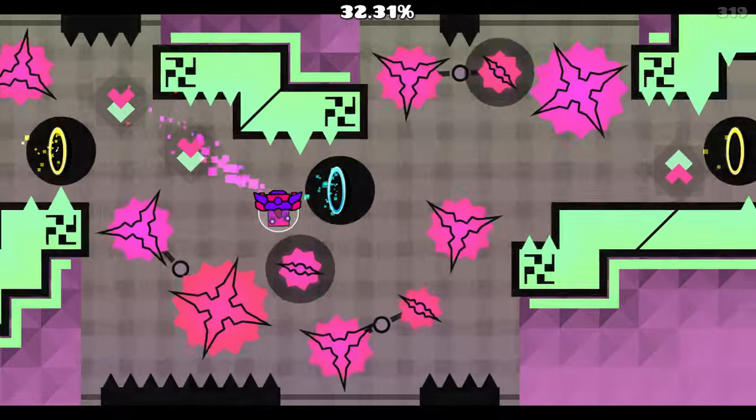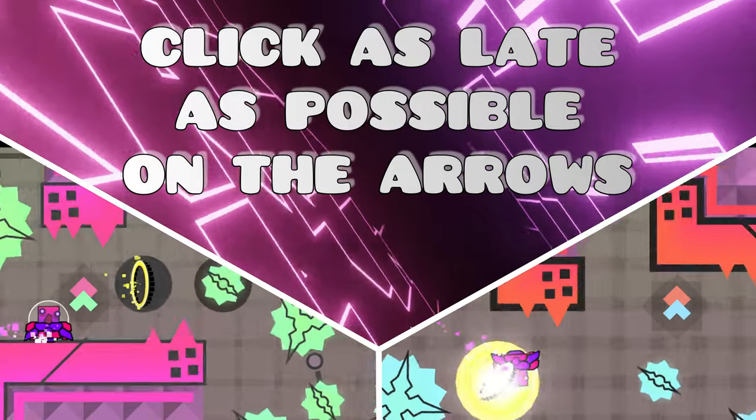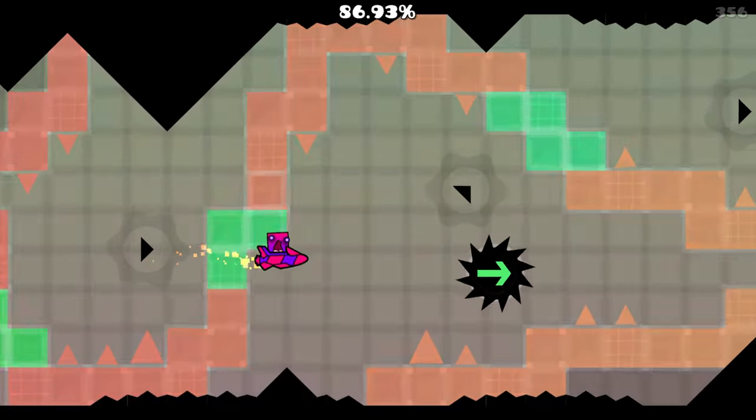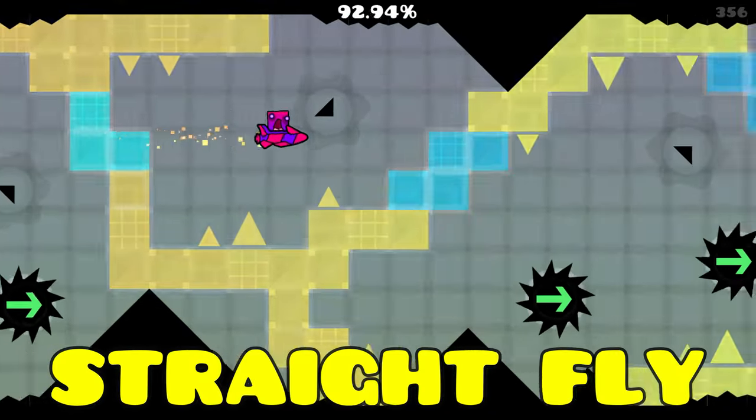One tip for the UFO about the double clicks: make your inputs late and fast. I know you don't really follow the arrows, but it makes it a lot more consistent. Last but not least, in the last part try not to bump into any blocks — just try to straight fly as much as possible.